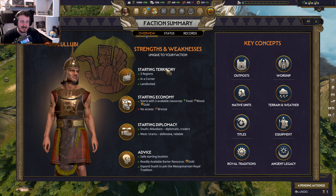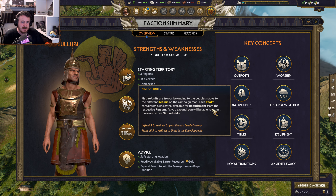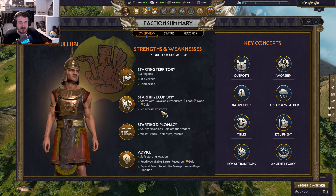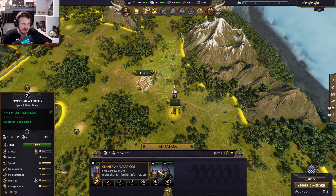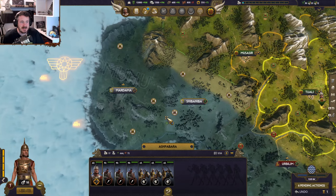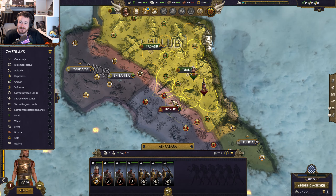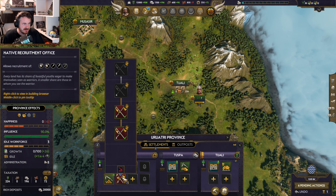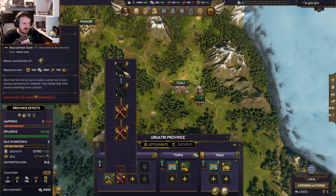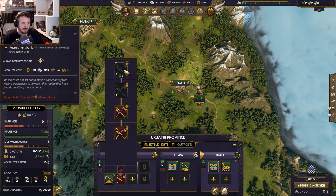We're starting in a corner, so it's a bit of a cheaty start. We're kind of like barbarians from off the map basically. We start with good resources but no access to bronze, which is going to be quite important in the Bronze Age. The key thing is we get cavalry — I'm not sure how historically accurate that is, I believe it probably isn't — and from our local recruitment we get some really quite top-tier cavalry later on.